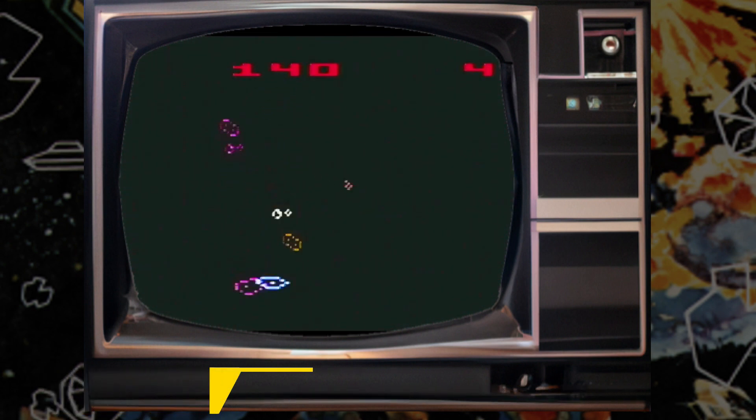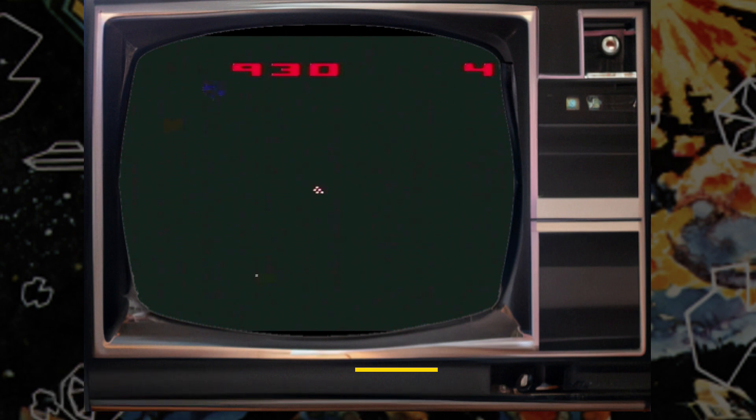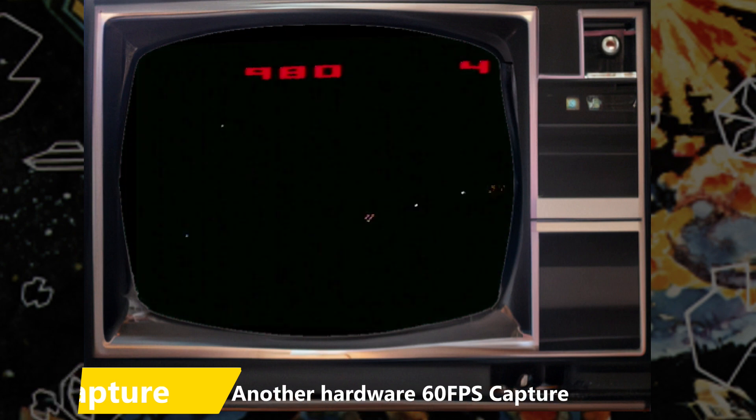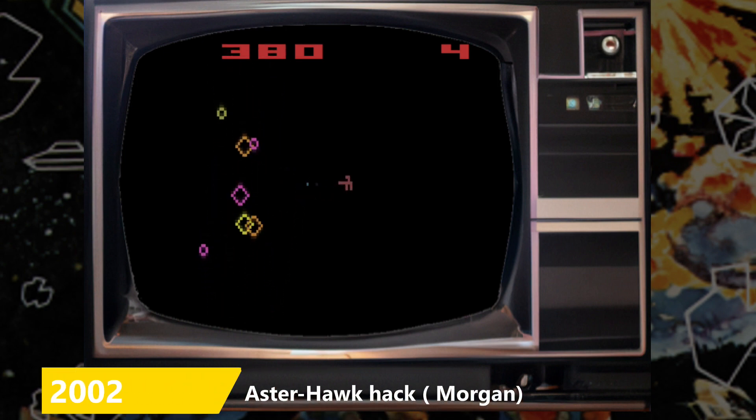Amoeba Oids by Jamcat lets you destroy the single-celled menace in this 2005 graphics hack that looks and plays a little bit like the Starpath Meteoroids prototype. Astrohawk, the 2002 hack by Charles Morgan, is a combination of Asteroids and Intellivision Space Hawk with modified sprites. There seems to be slightly more diagonal rock movement here than in the original Asteroids version.